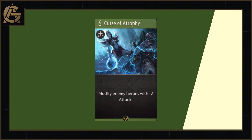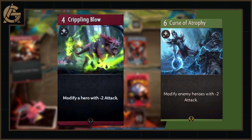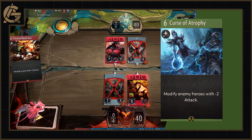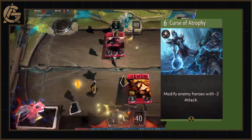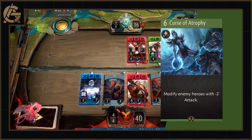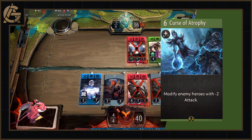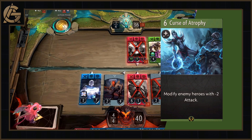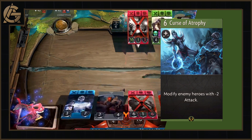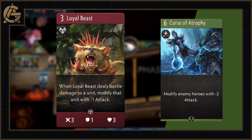Our next card is Curse of Atrophy, a six mana green spell that modifies enemy heroes with minus two attack. We saw Crippling Blow last week and wasn't particularly wowed by it. Curse of Atrophy will affect an entire lane of heroes, but at best you're hoping to hit three. By the six mana round, those heroes have already got the most value out of their attack and are likely even buffed up. Imagine playing this into blue — they couldn't care less about hero attack at mana six. However, as with most of these bad cards, there will likely be a spot somewhere, and we've seen four or five cards now involving removing enemies' attack — maybe there's a deck built around that.